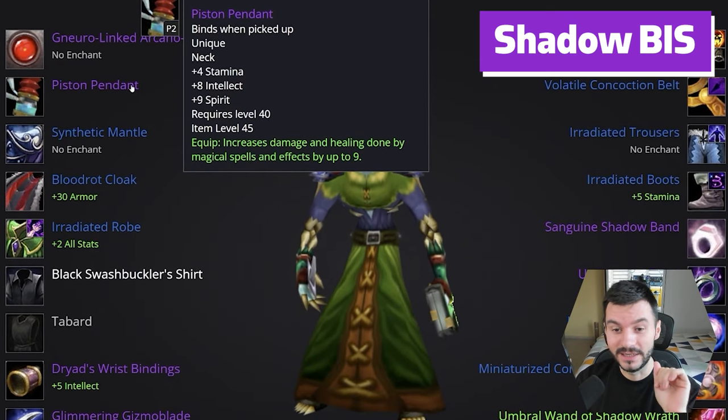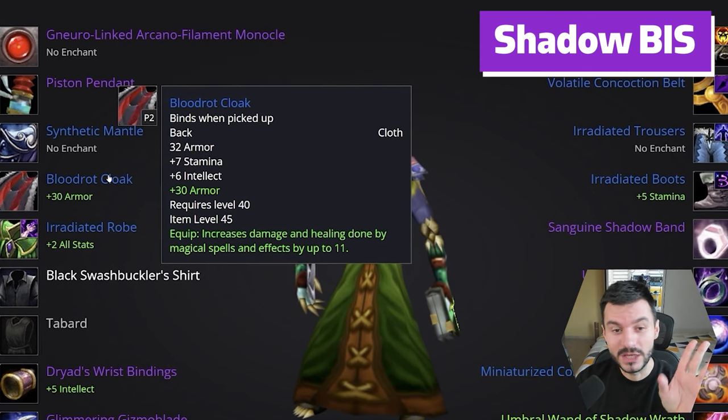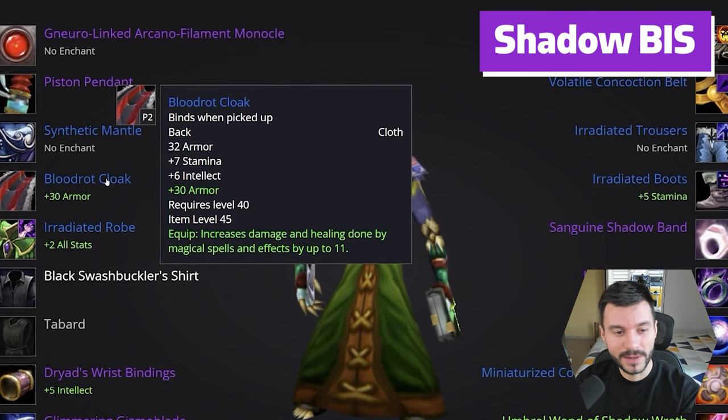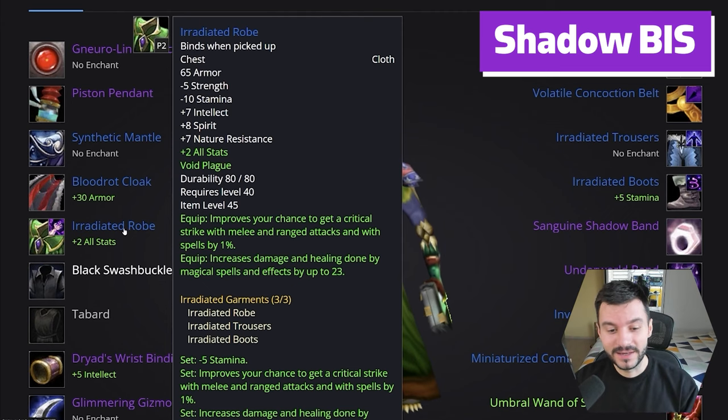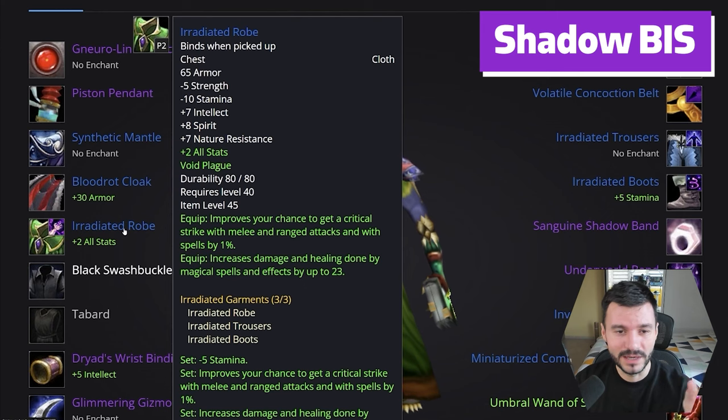Piston Pendant: 9 spell power, 8 intellect. We have the Synthetic Mantle into the Bloodwrote Cloak, 11 spell power. And we went for the Irradiated set — it does have a lot of spell power and crit. Irradiated seems to be a good choice here.